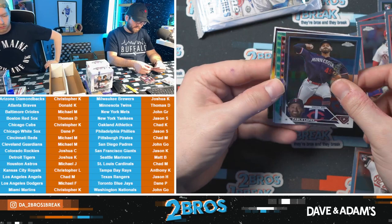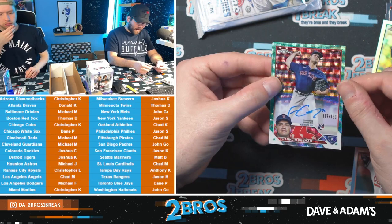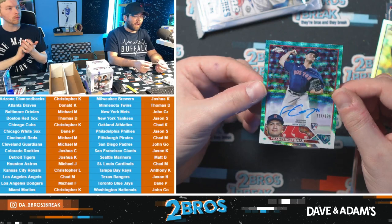You'd have to see him move up in the batting order. We have a George Kirby on the refractor and a nice numbered Franklin Hermann 117 out of 199 — Red Sox rookie auto. Thomas D with the Red Sox rookie auto. And a Gray Rod rookie as well.